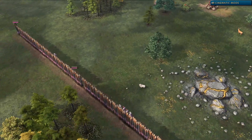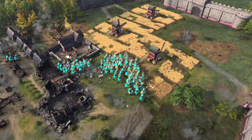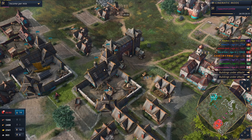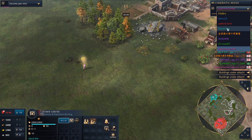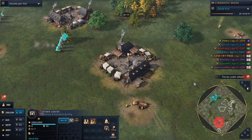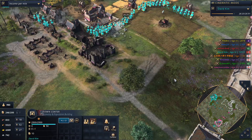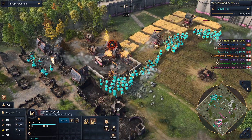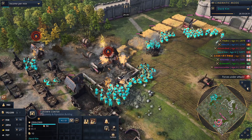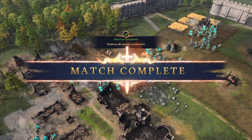Looks like Papipaw doesn't know where the Monarch is. Most likely he will use the skill. Actually, if you kill the landmark you actually win the game - so you don't really need to kill the Monarch. Just kill the Town Center and that's it. Papipaw the winner in this free-for-all fiesta here. Hopefully you're enjoying this video and I will see you in the next one. Bye bye.